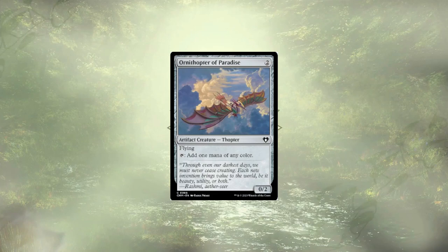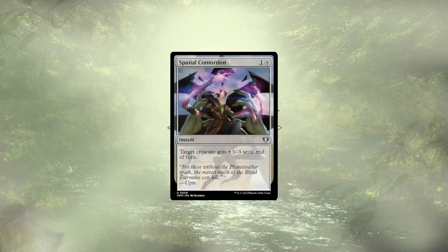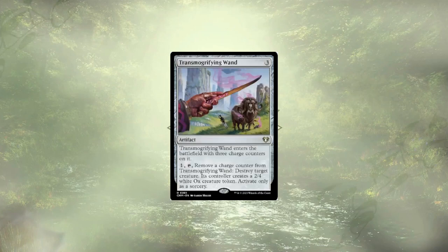Ornithopter of Paradise is out — this mana dork is being replaced with a Myr that has some powerful combo and mana-generating potential. Soul of New Phyrexia has potential, but having to keep five mana up at all times is going to be difficult at best. Is cutting Soul of New Phyrexia a mistake? Let me know in the comments down below. Spatial Contortion feels weird — we could use it as a buff or a debuff depending on the situation, but I think we have better removal in the deck and this just isn't necessary. Transmogrifying Wand is another artifact that wants to be flickered or replayed from the grave, but this deck isn't going in that direction.